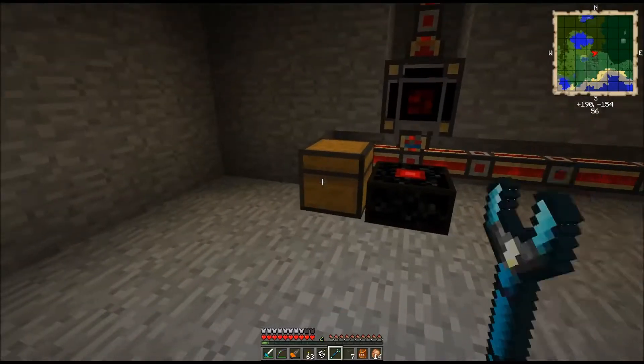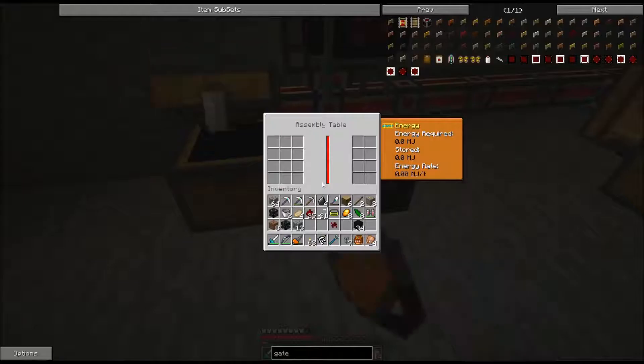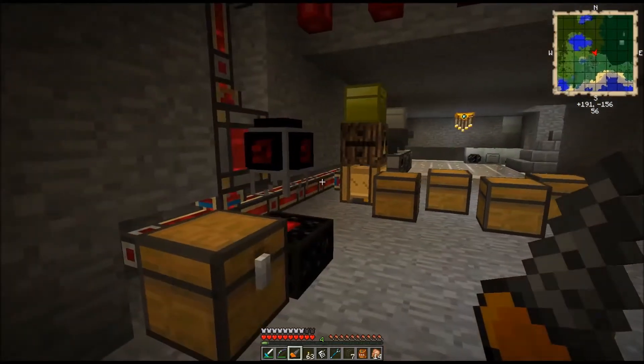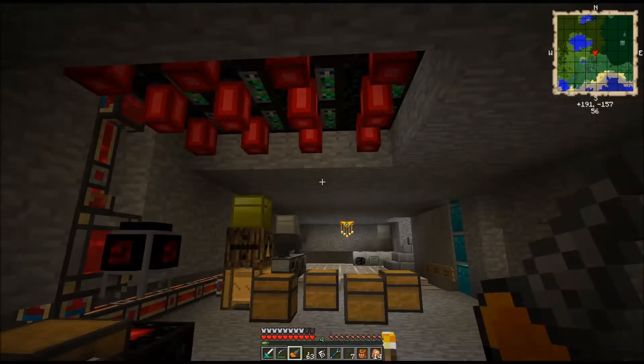We got a redstone chipset - redstone chipsets, you can use them to make all kinds of other gates, or an advanced crafting table. Applied Energistics - this is stupid. You shouldn't have to pay MJ to craft. Crafting just takes time, that's all it takes. Automation is saving time - I guess if it didn't take that much energy it wouldn't be that big a deal.